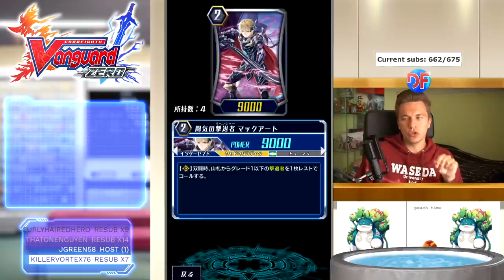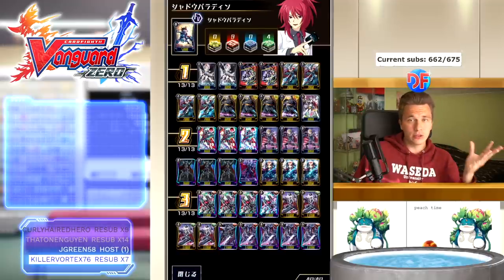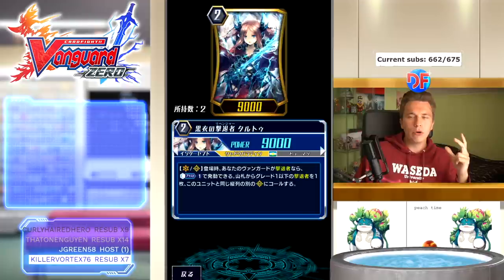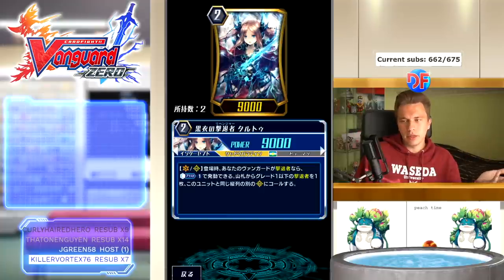We play three copies of Mac Art — when you legion, you search your deck for a grade one or less Revenger and call it at rest for no cost, no counterblast, no soul blast, nothing. That's really nice. And I do play Tartu because I like her for the early game. Turn two, if I need the Mordred, I search out the Mordred Searcher; if I need Doran already, I search out Doran to set up for next turn. On place, if your vanguard is a Revenger, counterblast one, search your deck for a grade one or less Revenger and call it in the same column as this unit.